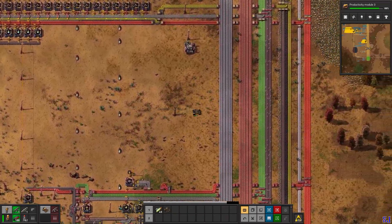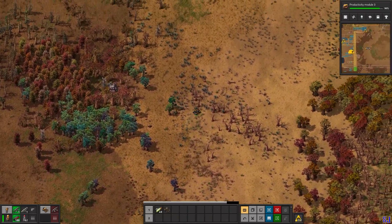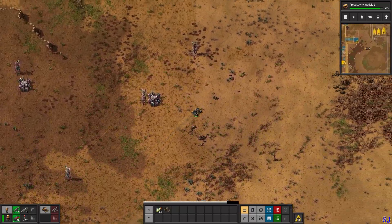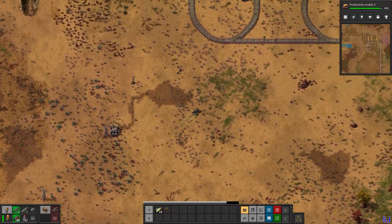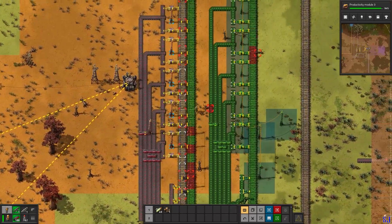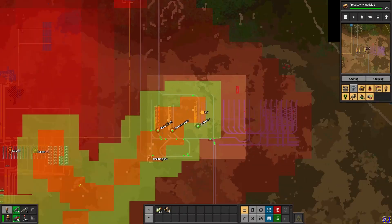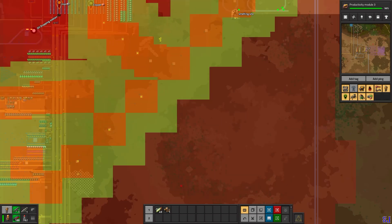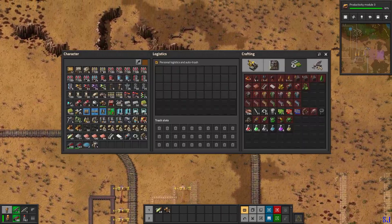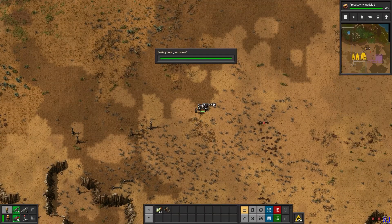I'm going to build the solar panels manually. You can also connect your robot port to your solar panel grid and let your robots build it for you - that's also a choice. I'm going to let my robots build another station here. When you do both at the same time you don't lose any time - your robots work on something while you work on something else.